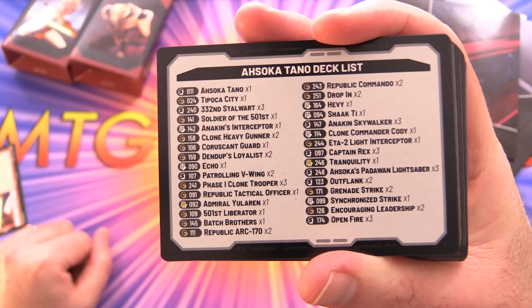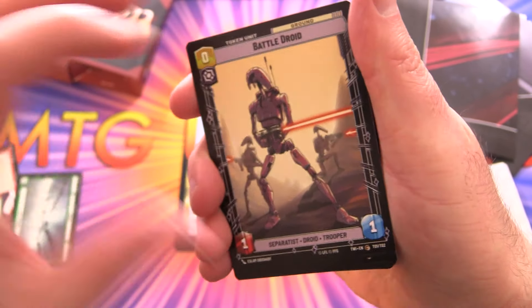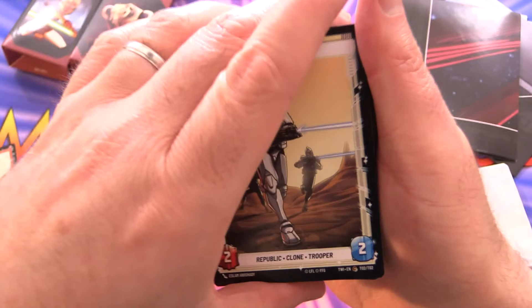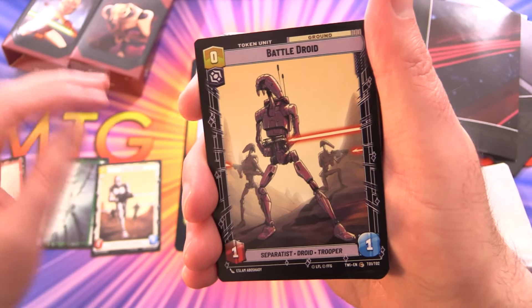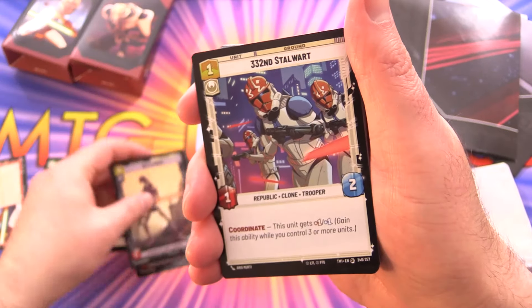Here's the deck list — freeze frame that if you want to check it out. So now we've got some tokens: Battle Droid Separatist token on one side, and a Clone Trooper on the other. There are actually cards in this set that can generate tokens, so we get two or three of those.